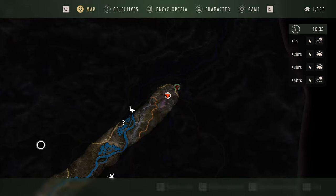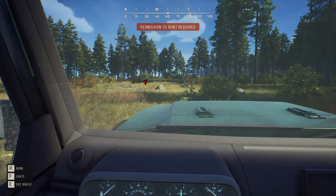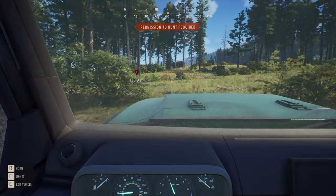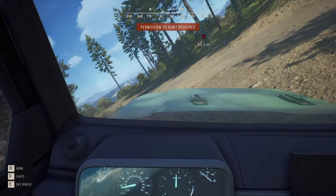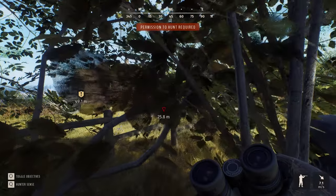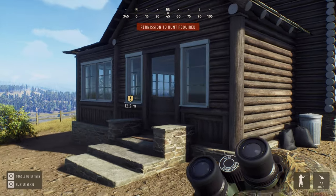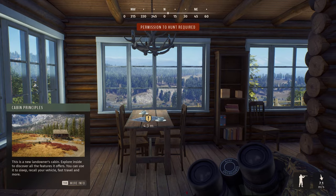So there's a permission to hunt in this area — I'm guessing I'm in a new landowner's zone. I need permission to hunt here, so that's what those boundaries are for. I just want to see if I can meet with the landowner here — and there seems to be a mission here actually. Maybe I can meet with the guy. This is a cabin — this is a new landowner's cabin.